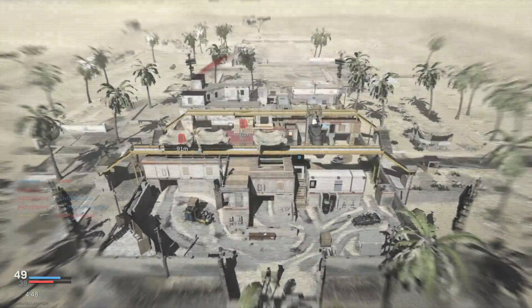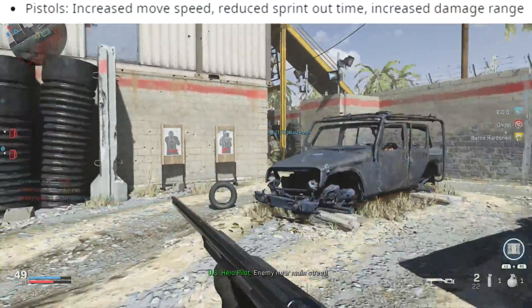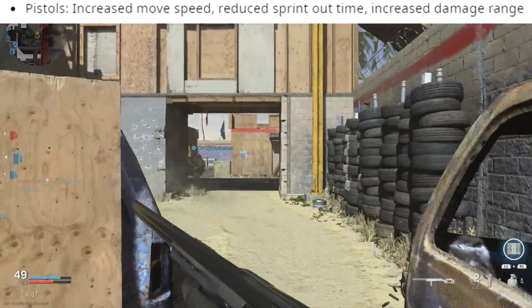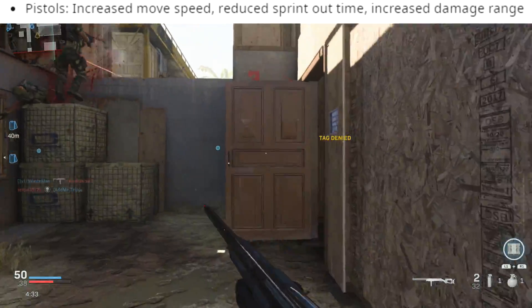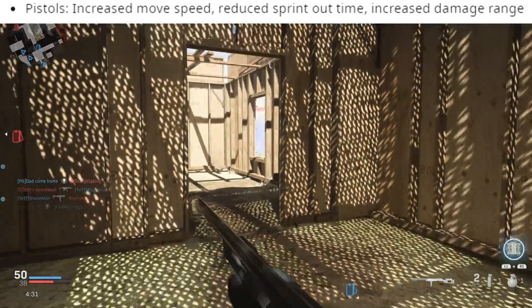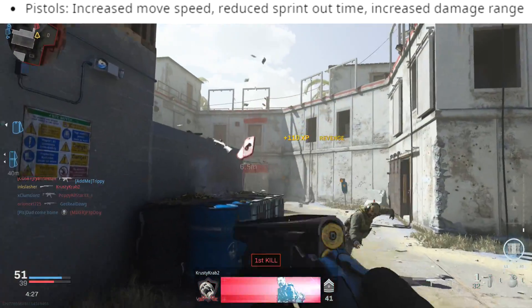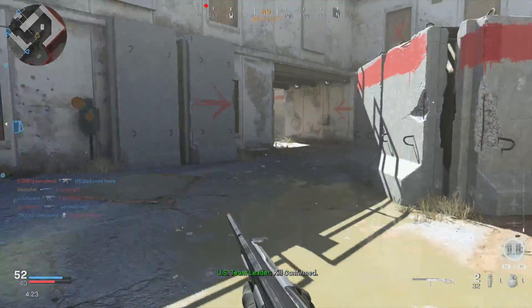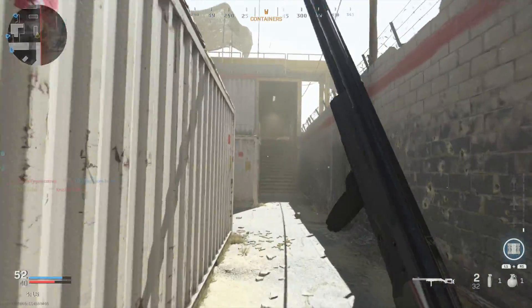Pistols got a massive buff — increased move speed, reduced sprint-out time, and increased damage range — a pretty much all-around buff. I still think pistols are underpowered compared to primary weapons, but they're supposed to be since they're secondaries. They're better than they were before, and at least now it's somewhat possible to go for camos with them.